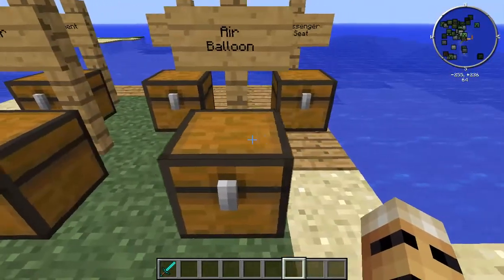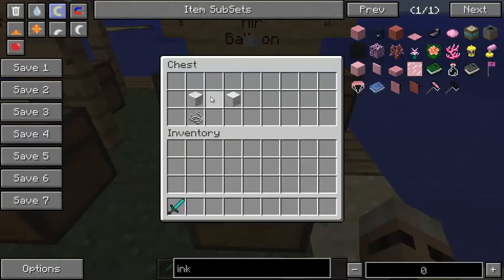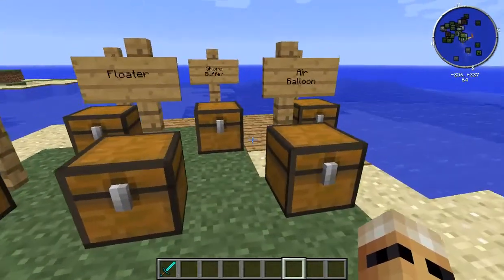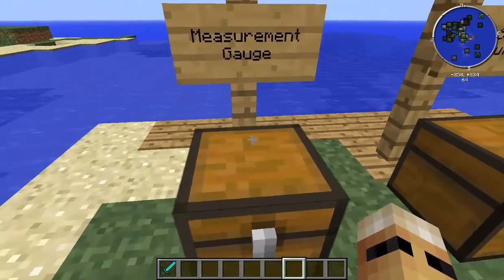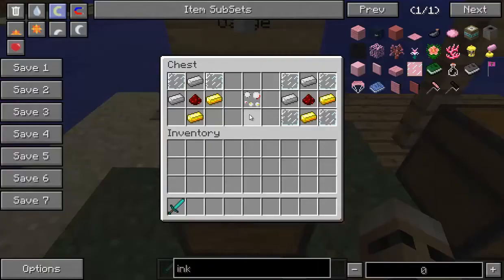You'll also want some air balloons if you're flying up in the air, and you can make that with some string and some wool. Now if you are flying in the air, 40% of the blocks need to actually be the air balloon blocks. For instance, if you have an air balloon that is 60 blocks, just for the base of the air balloon, you'll need to have 40 air balloons on top of that. So there needs to be at least 40% air balloon blocks in the entire build of the ship. Now this is optional, but you can include measurement gauges - they show the speed and the direction.